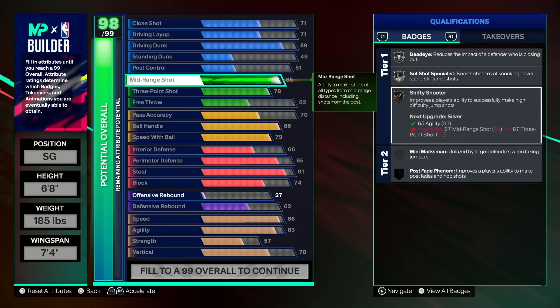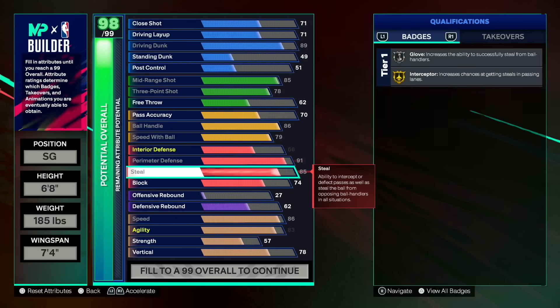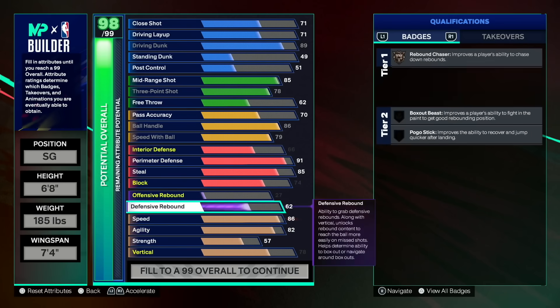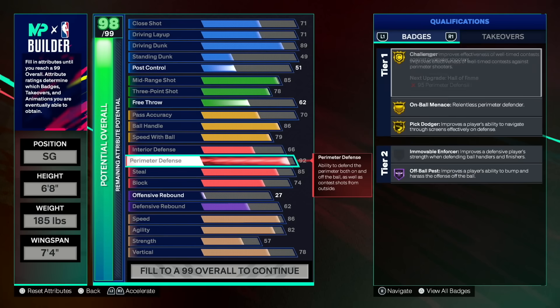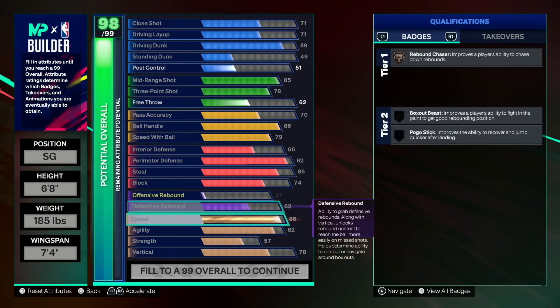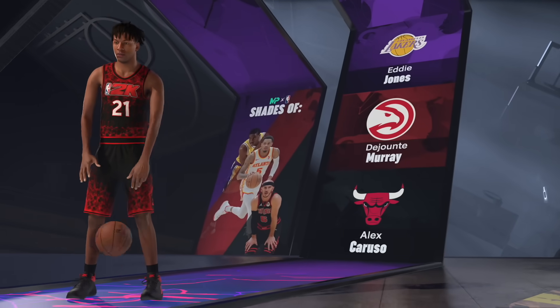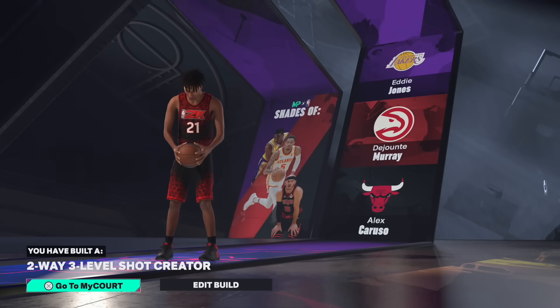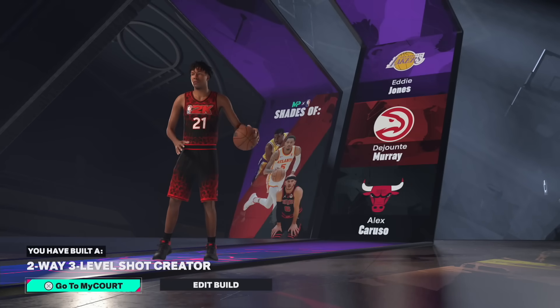Final thoughts: the only weaknesses are strength and pass accuracy. If you love strength, you'll have to sacrifice it here — for a build that does four things at a high level, that's the trade-off. I went with 70 pass accuracy; honestly I'd go 60 if people wouldn't be upset. If you can make reads, 70 is more than enough and you won't notice a huge difference. Anyway, I hope you enjoyed this 6-foot-8 demigod build — let me know your thoughts in the comments, and I'll see you tonight with the small guard Ja Morant build. Keep grinding!